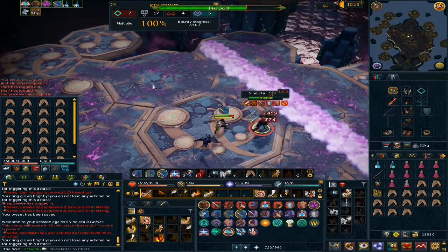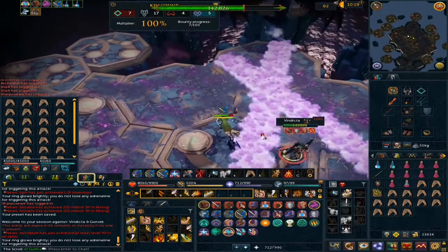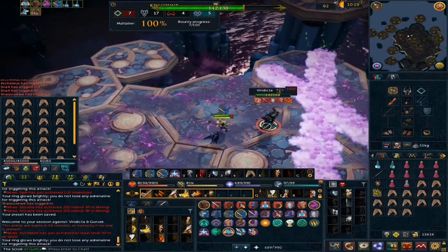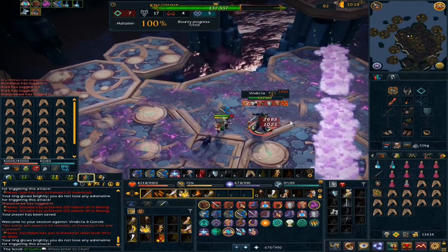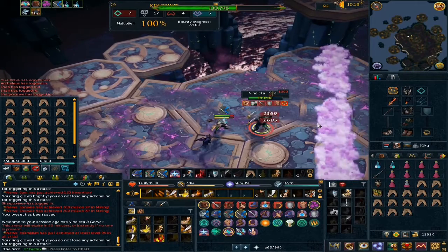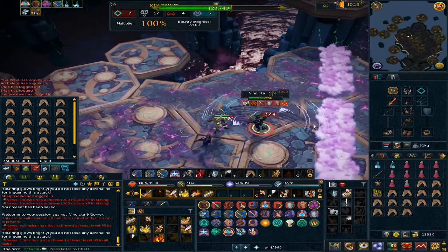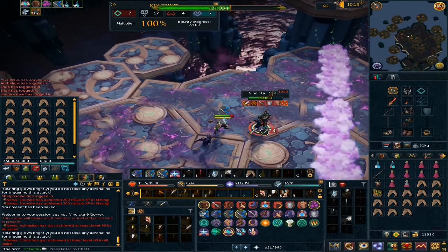I think I'll go for the noxious staff first since Telos is coming out and magic looks effective there based on videos I've watched. I attempted to kill Telos with the dragon rider lance but it didn't work out — I died too many times and my malevolent armor ran out of charges because of it.